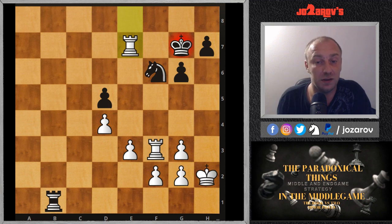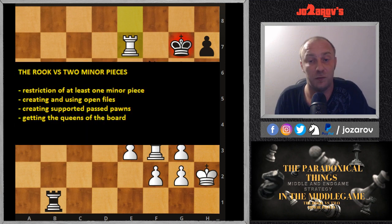These paradoxical rules in chess are really something else. If you want to go into a paradoxical middle game like rook against two minor pieces, you should really follow these rules: restriction of at least one minor piece, creating open files for the rooks, creating supported passed pawns — which are really dangerous against two minor pieces — and getting the queens off the board, because the queen combined with a knight or bishop is really dangerous. I hope you enjoyed this video. You can also watch my other basics in chess videos covering opening principles, middle game strategies, end game strategies, and chess tactics and puzzles. Thank you for watching — chess is the best!